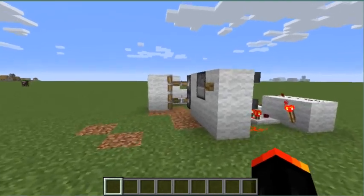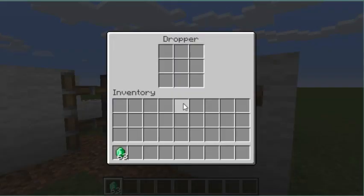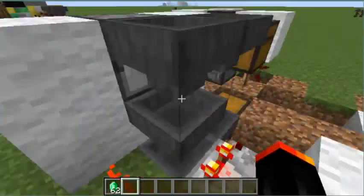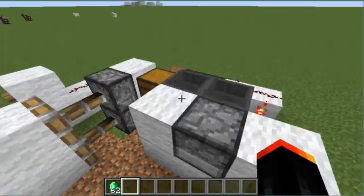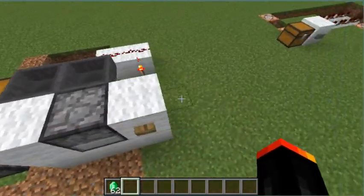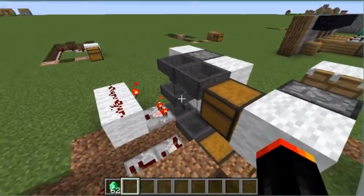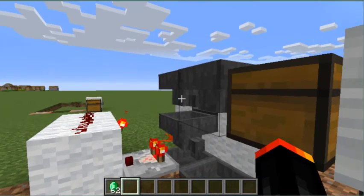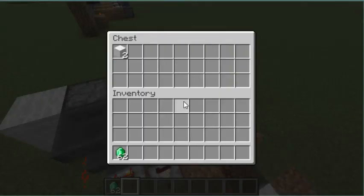Now I'll explain how everything works. We're gonna start off with the emeralds or whatever you have. You place the item in this dropper and when we hit the button, the pistons will retract. By the way, when you throw in a random item it doesn't do anything — it's gone forever. So if maybe you use dirt or wool and someone throws in a diamond, you'll get some free diamonds. The items that don't fit — like if I used emeralds and someone throws in a wool block — it doesn't work.